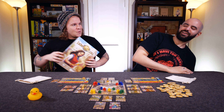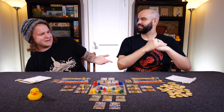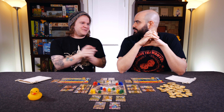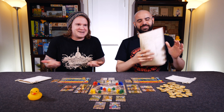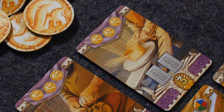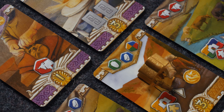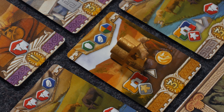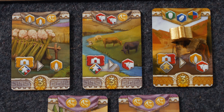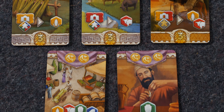So, Lions of Lydia. Did you know that the ancient world is changing? King Croesus of the historic Kingdom of Lydia has minted the world's first coin from the legendary gold and silver of the river Pactolus. Traditional bartering and trading will soon be supplanted by currency as the dominant form of exchange throughout civilization.